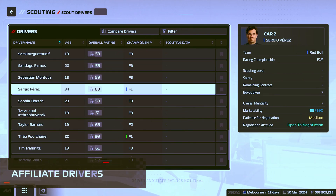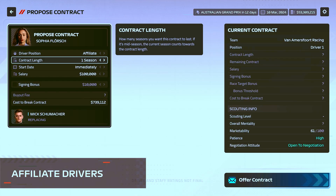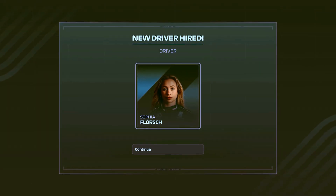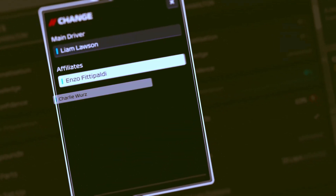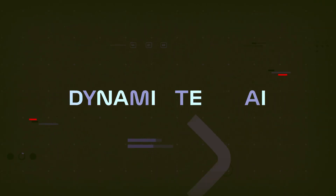The new Affiliate Drivers feature enables you to build a legacy by fostering talents from F2 and F3 to add to your own affiliate pool. Access the stars of the future and ensure their success is your success.